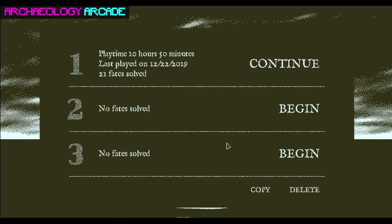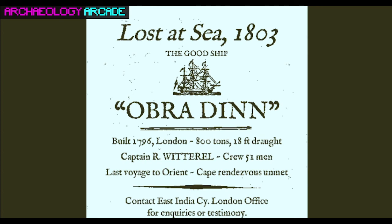Are we playing the story mode, starting from the beginning, so we'll figure out what's going on? Yeah, I figured we'd give that a start. Like a lot of puzzle games, the very beginning tends to move fairly quickly, then it slows down as you have to try and assemble the pieces. But if we don't like it, we can always go back and do a tour of the ship and talk about things in another episode. Obra Dinn — that's how I say it. Lost at sea, 1803. The good ship, built in 1796 London.